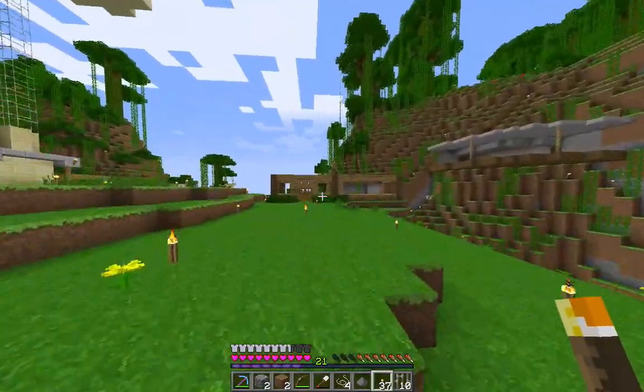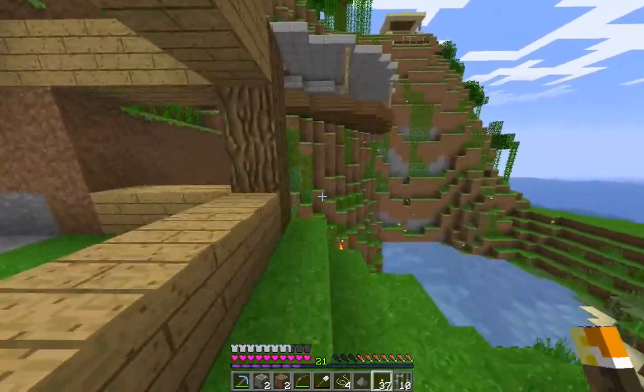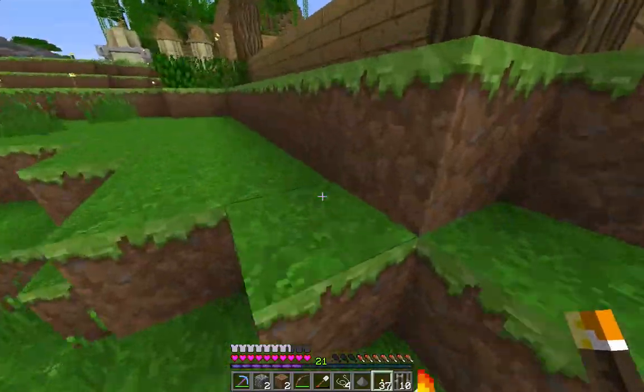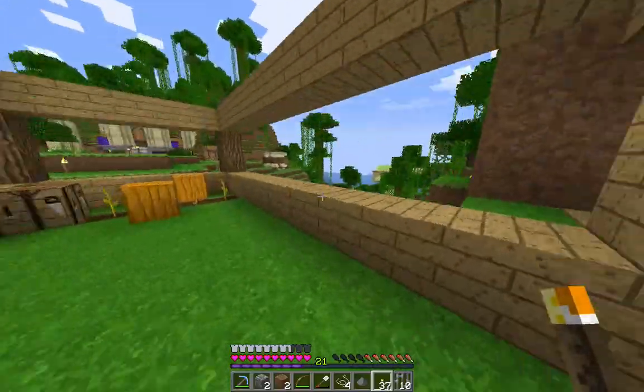That's basically it. My spawn house is that little hut over there — it's not really a spawn house, it's more like storage just for building the spawn. This is Ryan's — a cool little overhang, pretty nice. Just finding a way to get up there. This is Bence's, not really done yet — we'll see in the future how that goes.